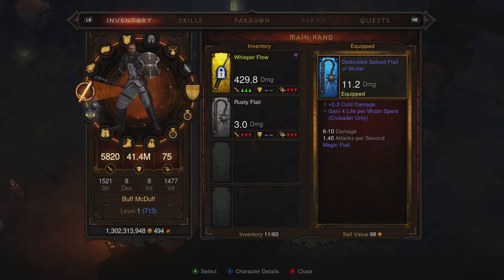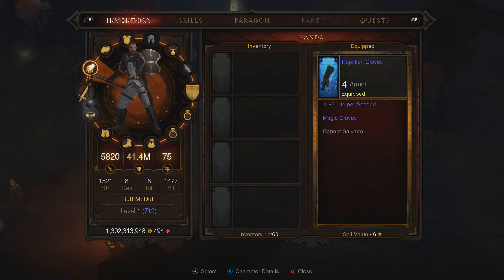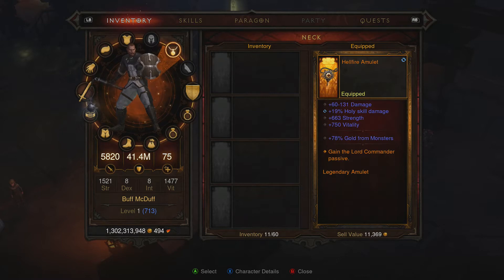Give you a look — level one, level 713 paragon, doing almost 6k damage, 42 million survivability. If you look at my equipped gear, this is all stuff I bought from the vendor or made myself from the blacksmith. It's all just real basic stuff until you get to the hellfire stuff. This is what drops off the uber bosses — you can make it. It is a level 70 piece with no item level requirement.